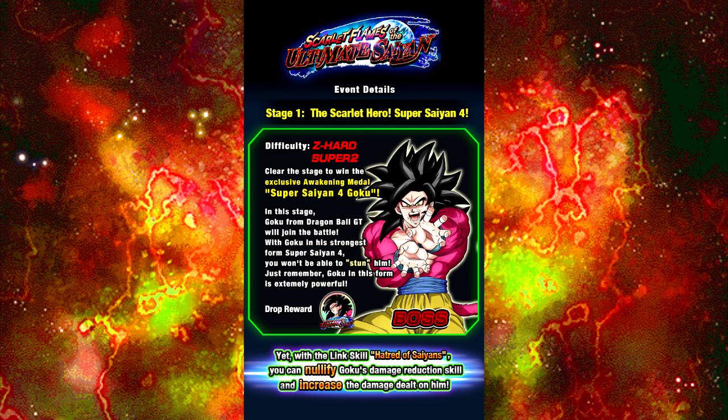Make sure if you have good defenders — like if you're going to bring an agility team to this event — bring that Golden Frieza so they'll try to tank some of the damage. Also, the Link skill Hatred of Saiyans will nullify Goku's damage reduction skill and increase the damage dealt to him. Boss phase breakdown: Phase 1 is Super Agility, Phase 2 is Super Strength, and Phase 3 is Super Strength again. That should drop on Friday as well.